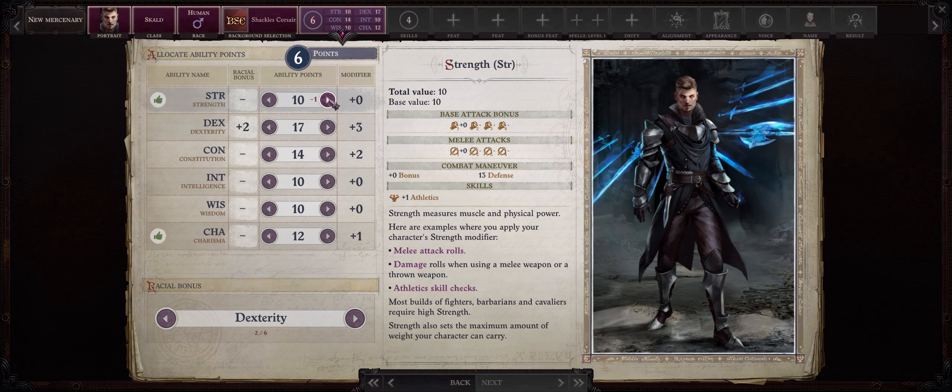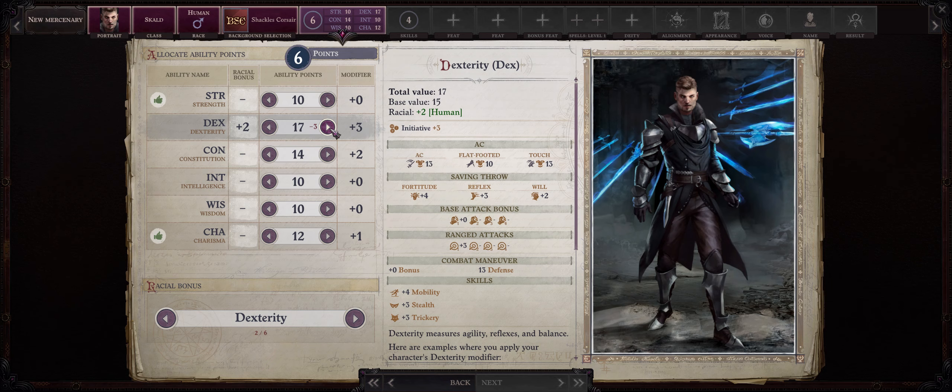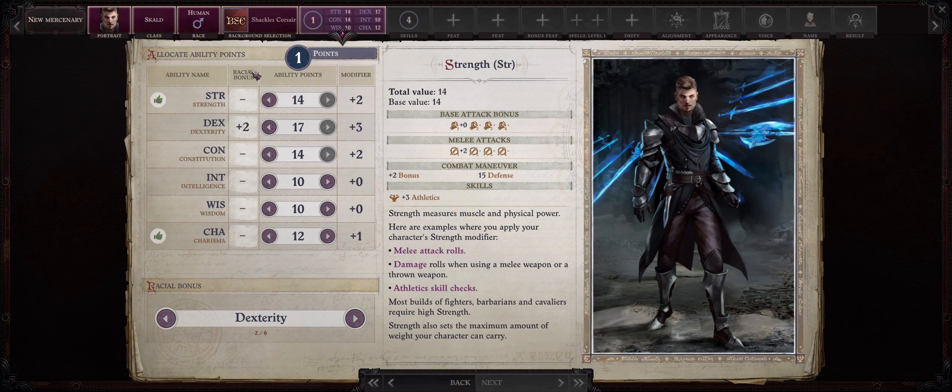Now the other ability points are up to you. You can increase Strength up to 14 to get more damage during the early levels, or you can completely ignore Strength and just focus on Dexterity, later getting access to Mythic Weapon Finesse. Personally, I actually like going with both Strength and Dexterity. I don't really like the feat tax that comes with Dexterity, meaning you will need both Weapon Finesse and later Mythic Weapon Finesse. It's also very easy to increase Strength from all sorts of buffs, so I don't really notice any downsides. You can set Wisdom at something like 8 and then increase Intelligence up to 12 — this way you'll get more skills.